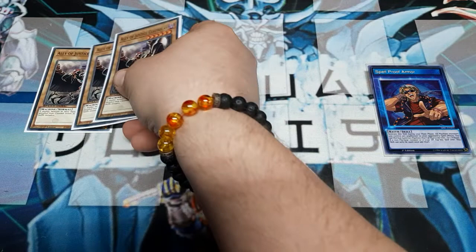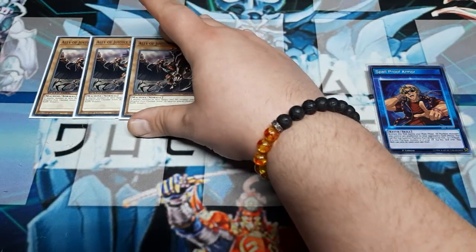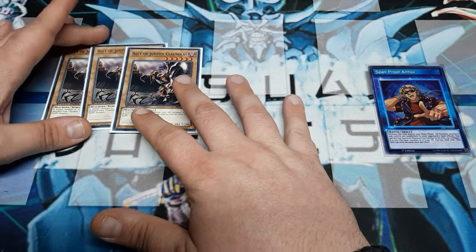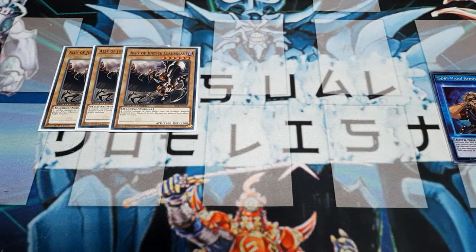I'm going to be using three copies of Ally of Justice Colossalist. A couple of reasons: number one, it is a normal machine. Two, it is the highest attack power normal machine single tribute — the Pendulum Machine does not quite get to the 2300 points that Colossalist can get to. And honestly, it looks cool. And we do have a searching spell.